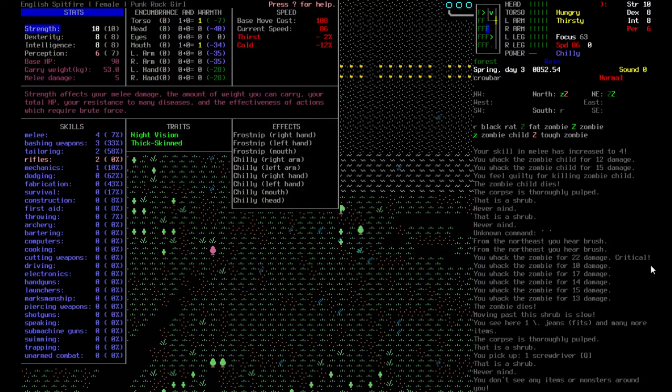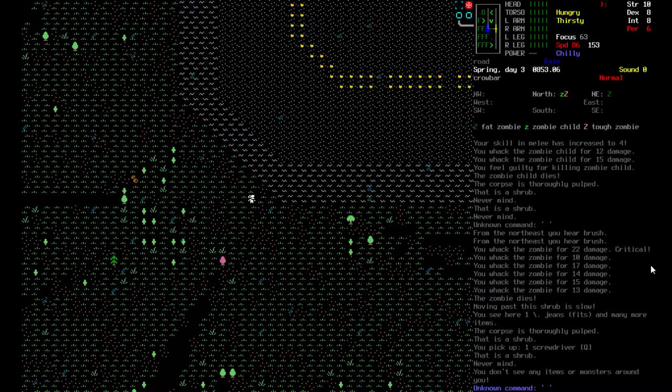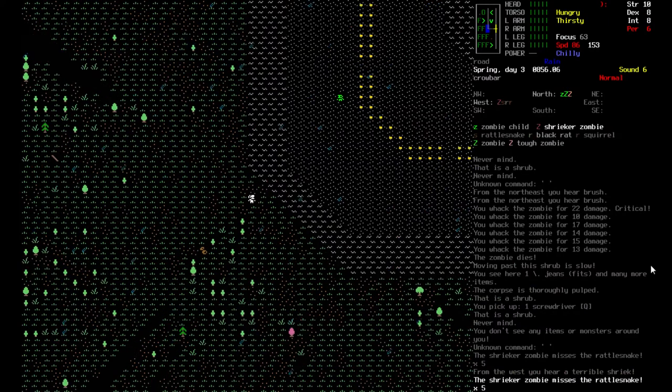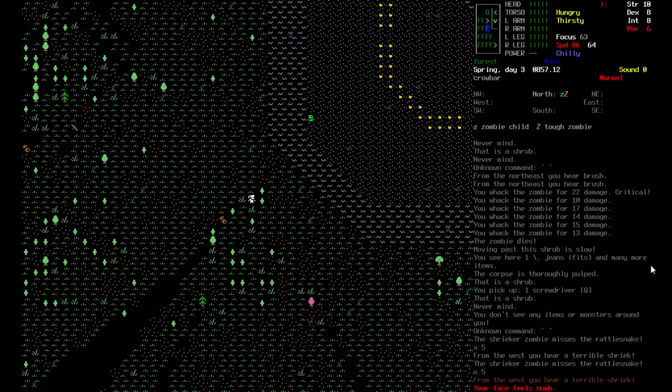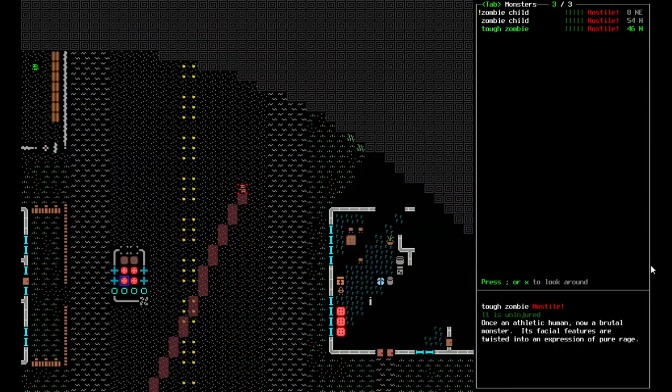We've got frostnip and we're chilly. If you look at encumbrance and warmth, we've got minus 40 and minus 34 — the blue ones are the bad ones, the green ones are getting there. It's warmed up now because it's not even 9 a.m. — we woke up early but we did heal up. We could go around the forest a bit and start leveling up our survival skills.